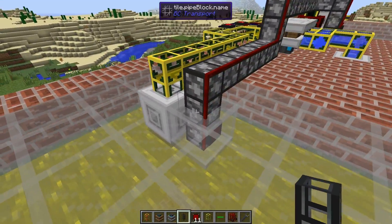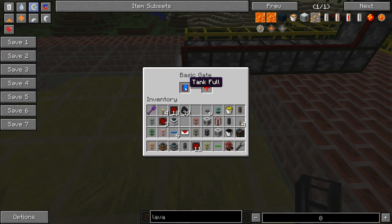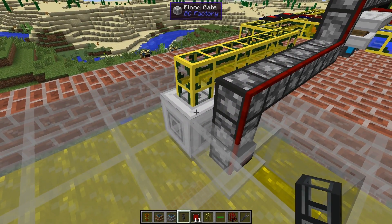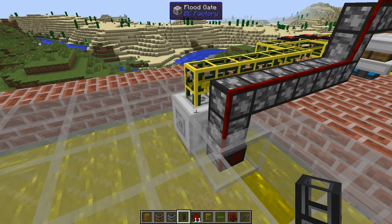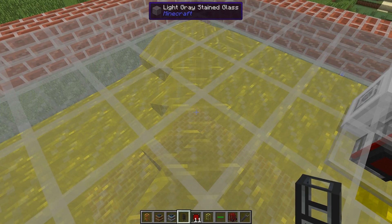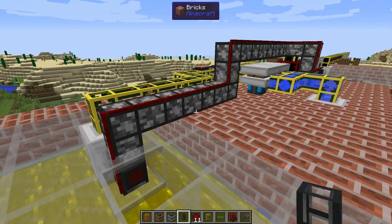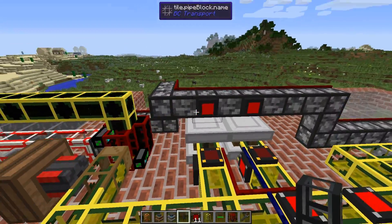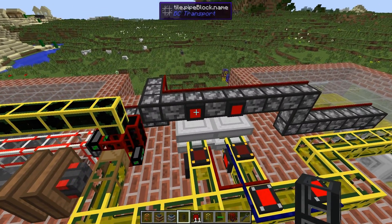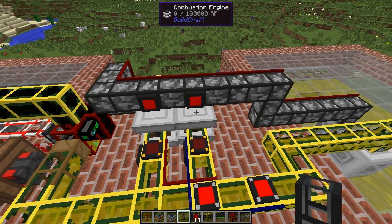Let's take a look at this one. If this tank is full, that means the pump can't put out any more fuel into here, so it will emit a red pipe signal. Both of these gates emit a red pipe signal when it's supposed to stop. So we simply have a gate over here that says: if we don't have a signal, keep the engines running.